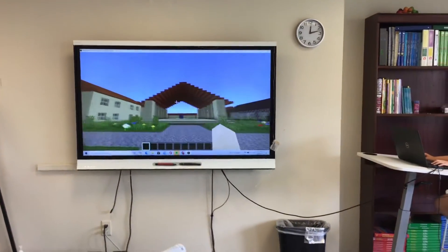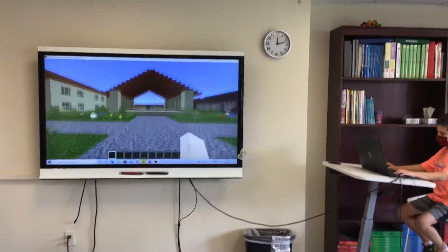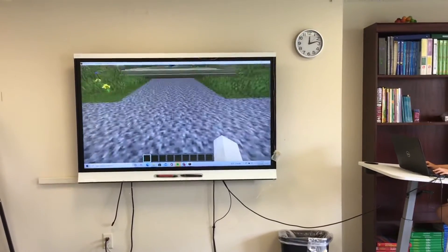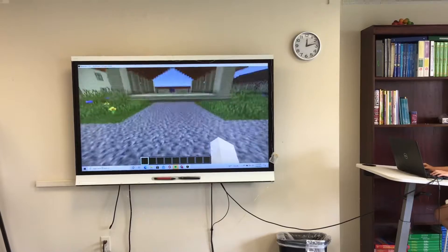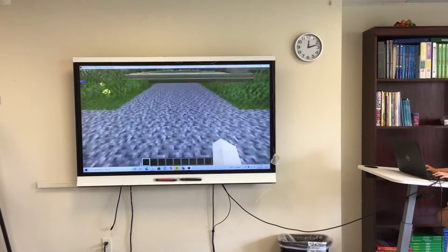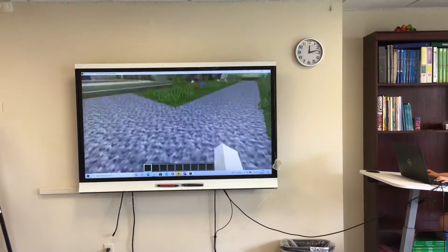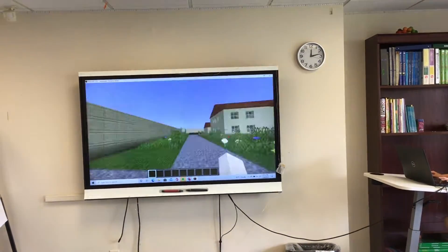This is our Minecraft world. These are the paths to get to the city, because we're already in the city. The first path is down the middle, next is the left, and next is the right. We're going to start on the left path.